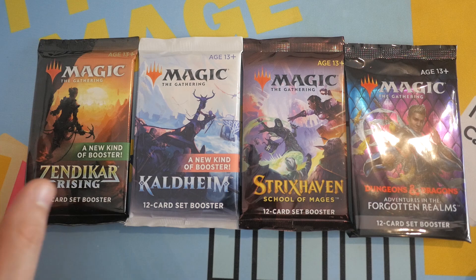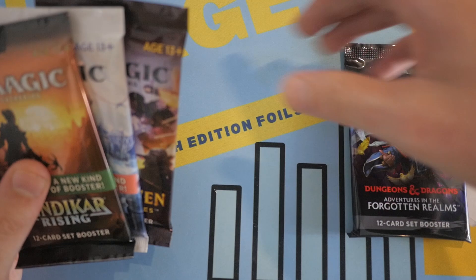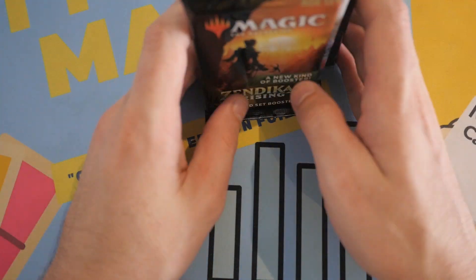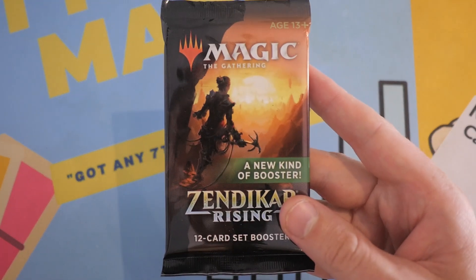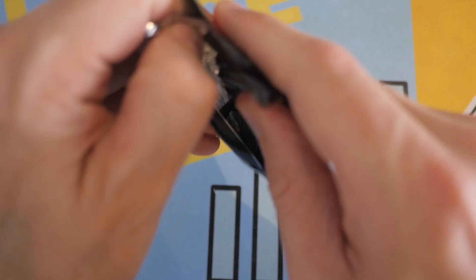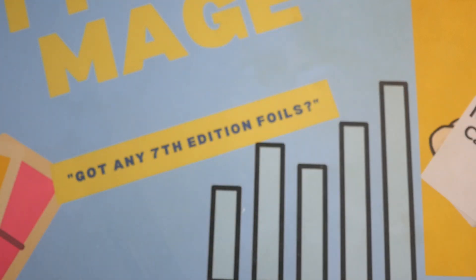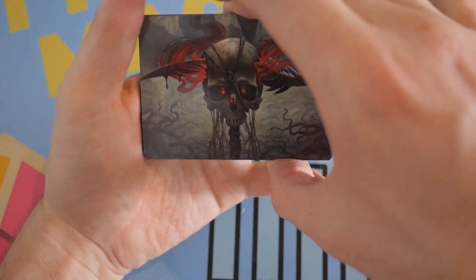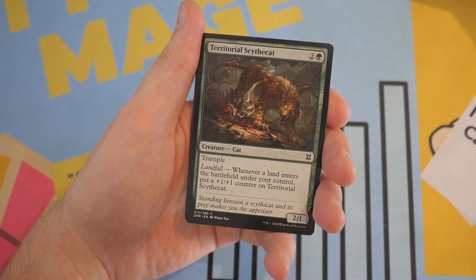Let's start with the oldest first, which will be Zendikar Rising, then Kaldheim, Strixhaven, and then Dungeons and Dragons Adventures in the Forgotten Realms. Let's see where the value is. We're going to be counting Mythics and Rares, and any uncommon or real substantial value as well. Starting things off with an art card, which is not valuable. We got a Full Art Foil Mountain to start things off with the Set Booster.